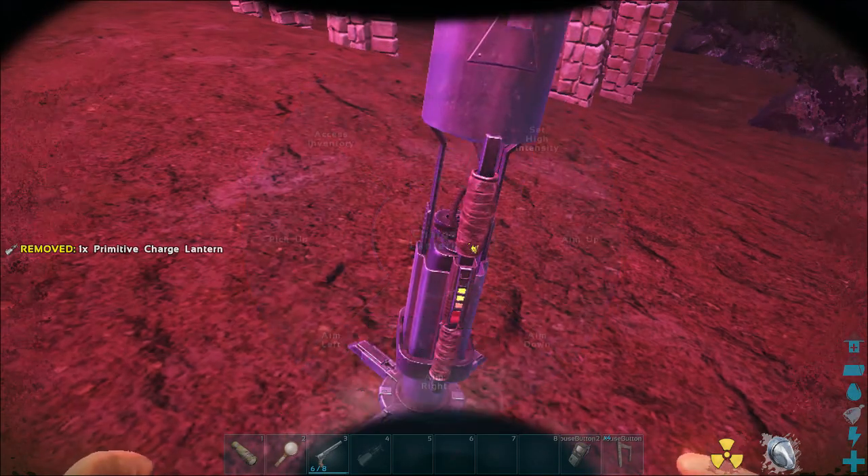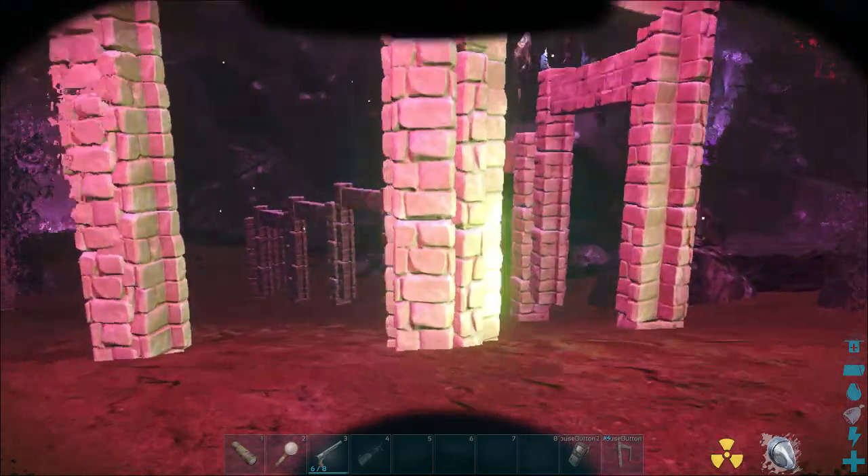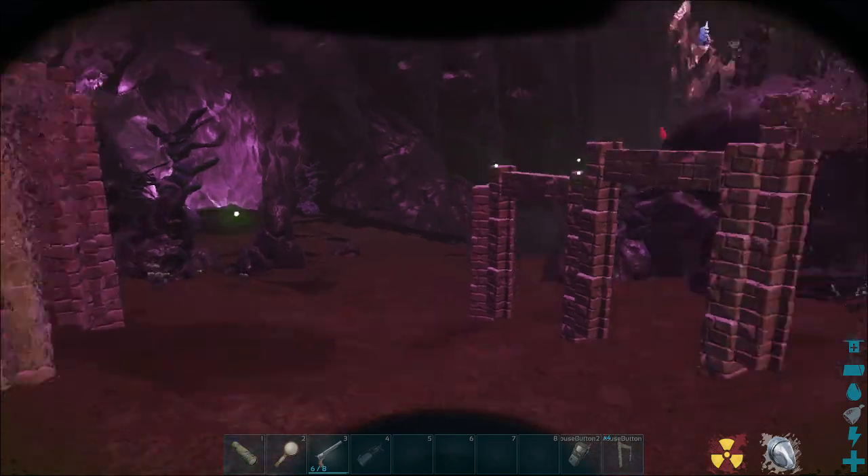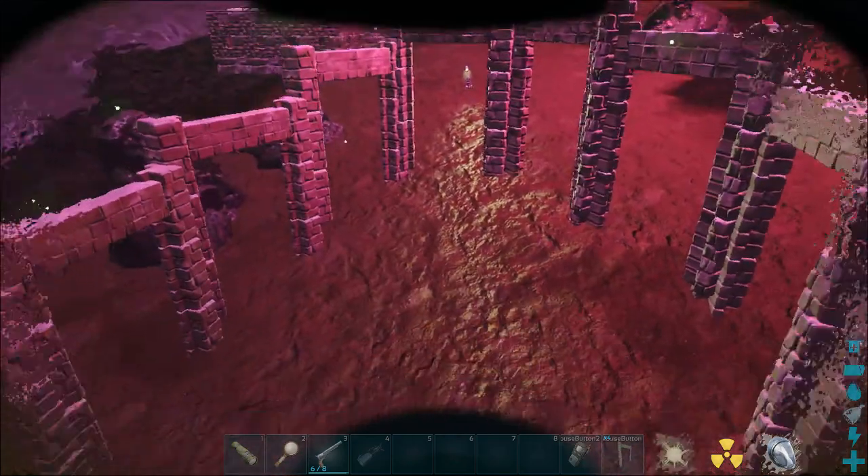Imagine like a starship having a shield — you're basically taking down this force field with the charge lantern. You're gonna have to set it on high intensity and just point it at her. I'd recommend you bring more than one.